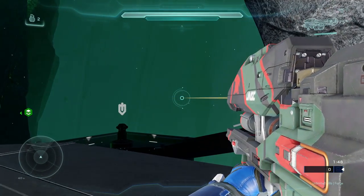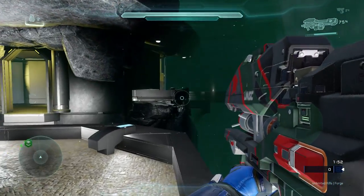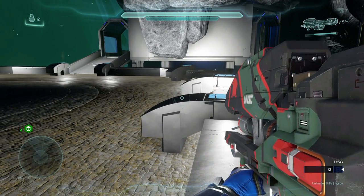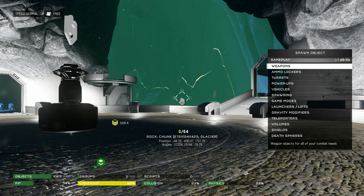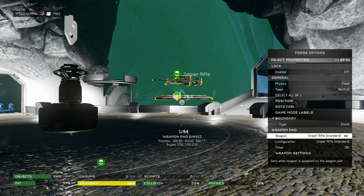Every weapon interacts differently with the other configurations — some things don't work at all, some fire super slow, some just don't work, some do. You're going to have to play around with it. Here's another example of one that does work particularly well. We can go in, spawn a new weapon pad, and switch that down to a needler — those are usually fun to mess with.